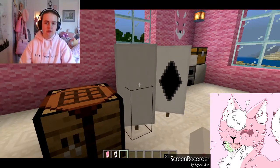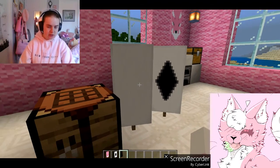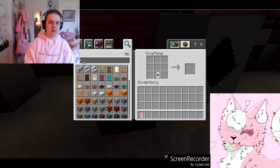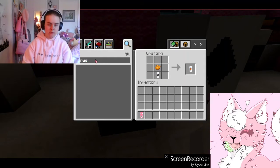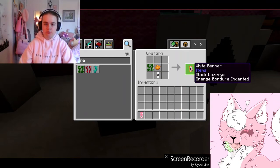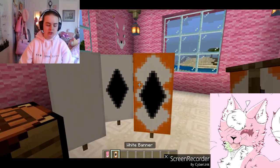Now we got it. This is where we get started — it looks nothing like a fox yet, as you can tell. Next step: you've got to pick a color. Put your banner here that you just made. We're going to go with orange, because red fox is here. Put that there, and we need a vine, just one, right next to it, just like that. You have a white banner with an orange border indented.